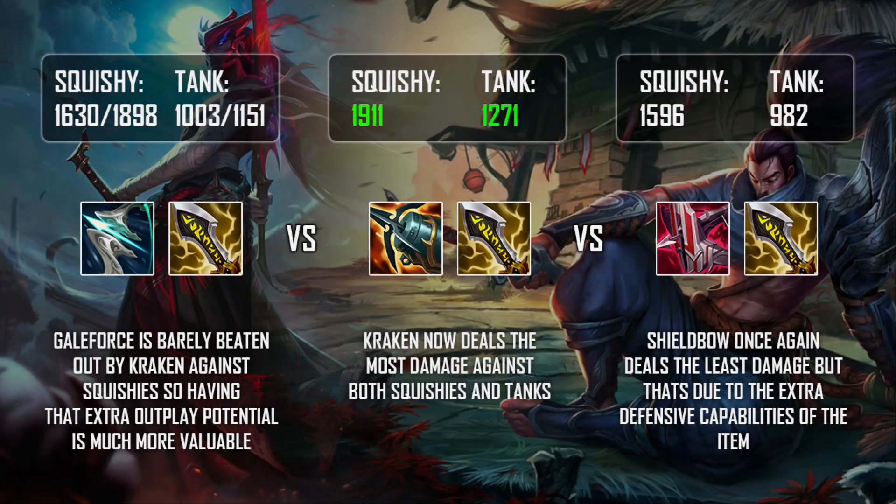These tests at the two item spike are a lot more reliable because you now have 100% crit, so in some of the earlier tests maybe there was one extra crit thrown in that would have skewed the damage slightly. But at this two item spike, because you have 100% crit, the damage is going to be the exact same no matter how many times you try using the combo. Kraken Slayer outperforms both Galeforce and Shield Bow at the two item spike against both a squishy and a tank.